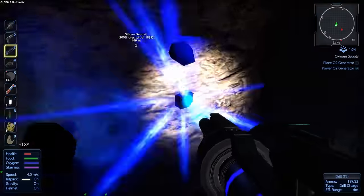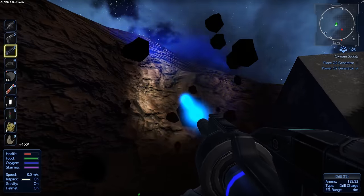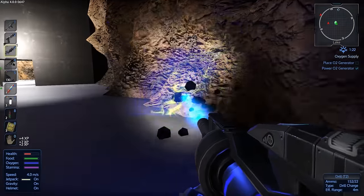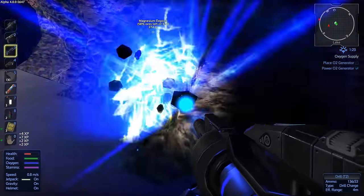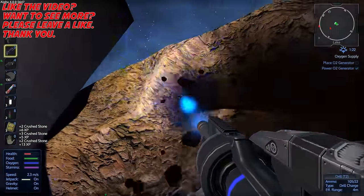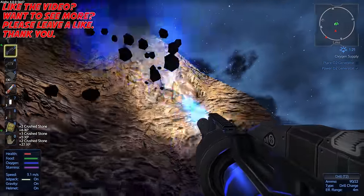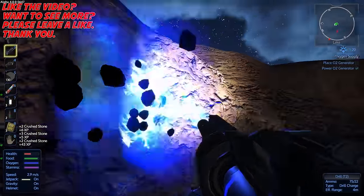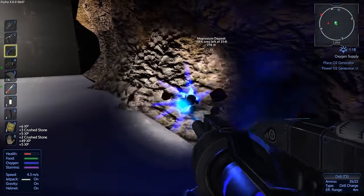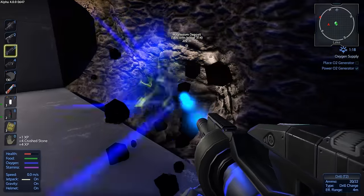I'm going to call this one a little bit early because it's just going to be busy work for the next 20 or 30 minutes. This base isn't going to be finished next episode — next episode we're putting rocket launchers on the ship and going to attack bases to get some rare materials for the auto mining setup. That's going to be it for episode 3. See you next time for episode 4 — until then, take it easy.